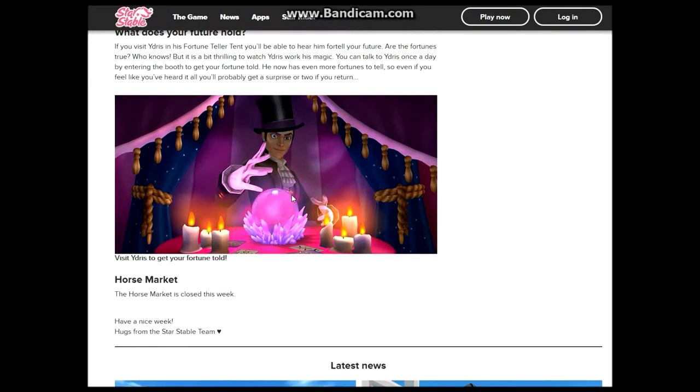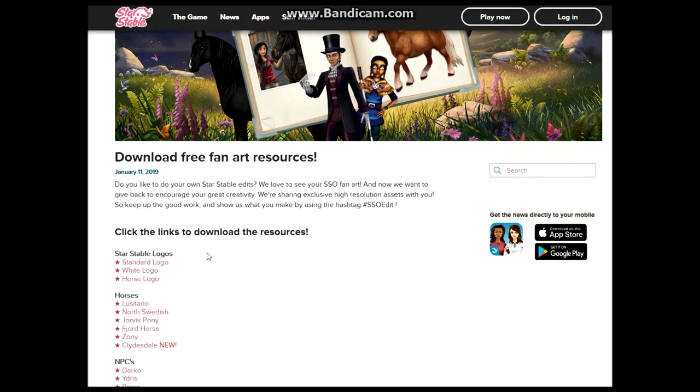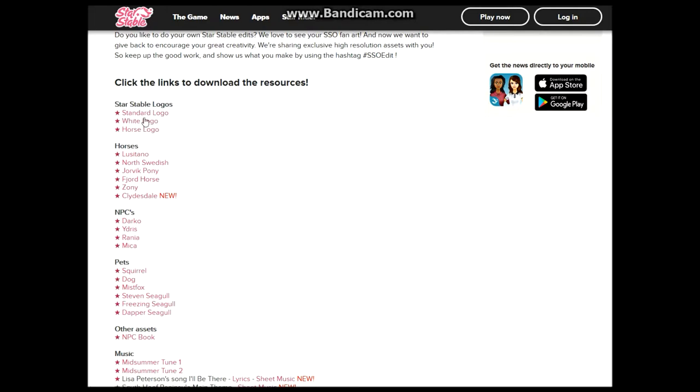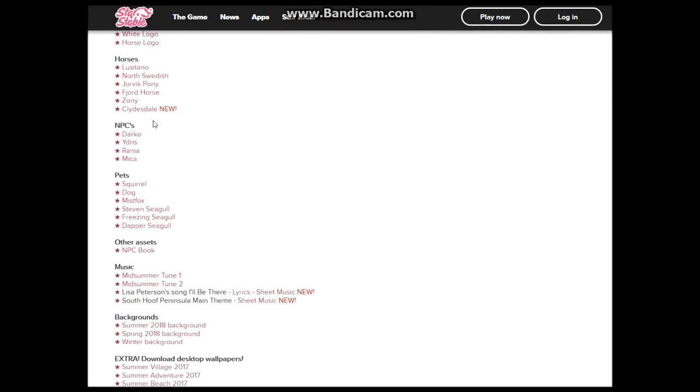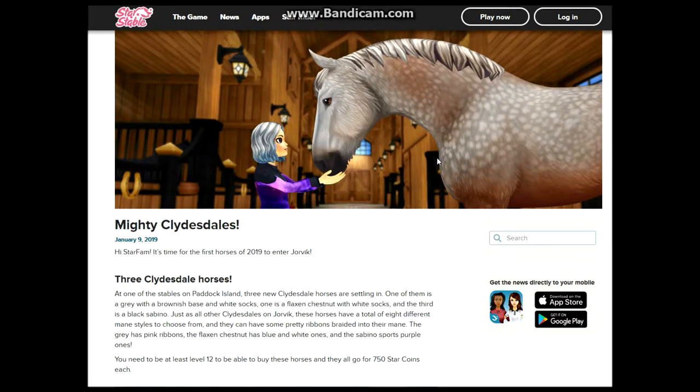And then they updated Yardis. You can also download some free fan art, and here are the resources: Star Stable logos, horses, NPCs, pets. And this is the first horse for 2019, the Mighty Clydesdale.